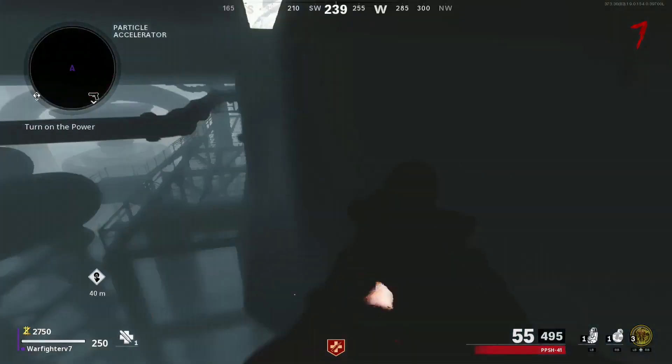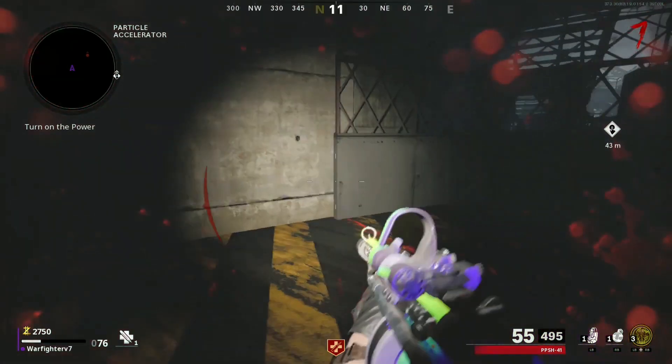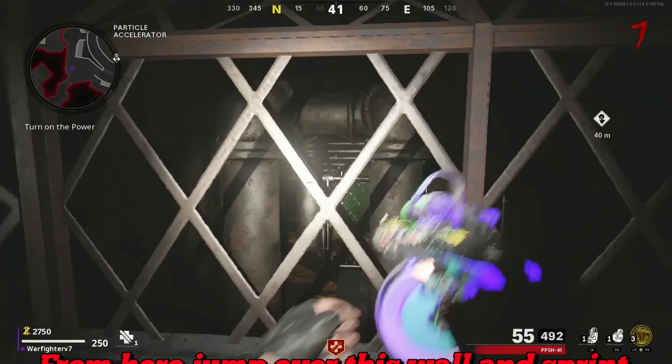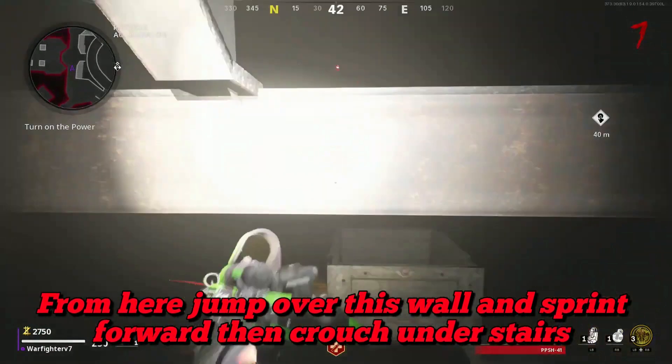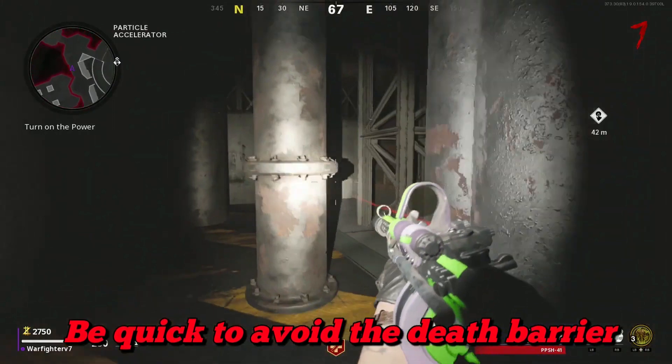Once you're in this spot, jump over this wall and walk forward. When you reach the stairs, crouch. Also be careful of the death barrier, and keep going until you see this wall.